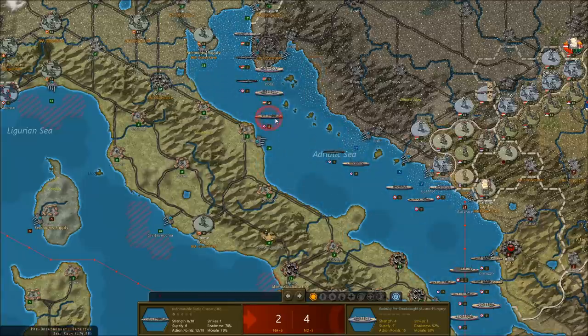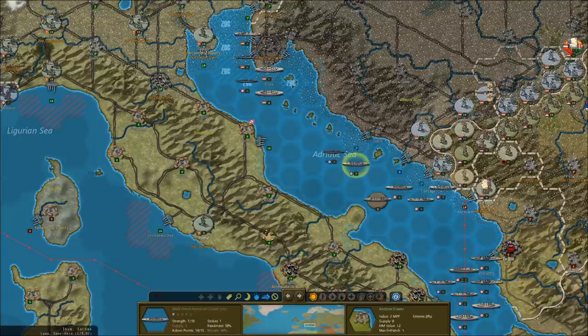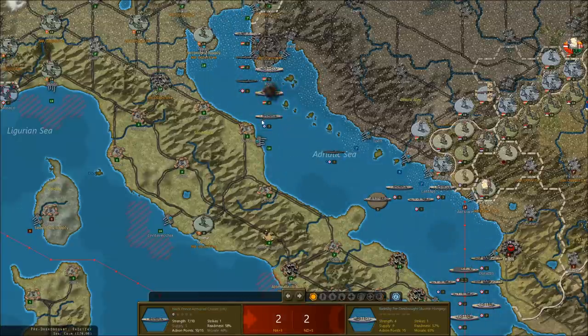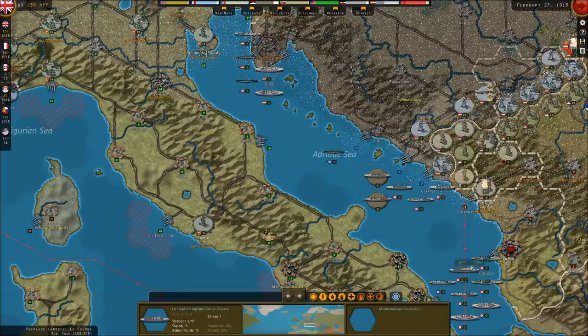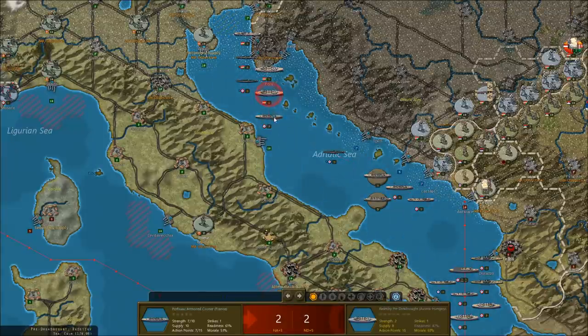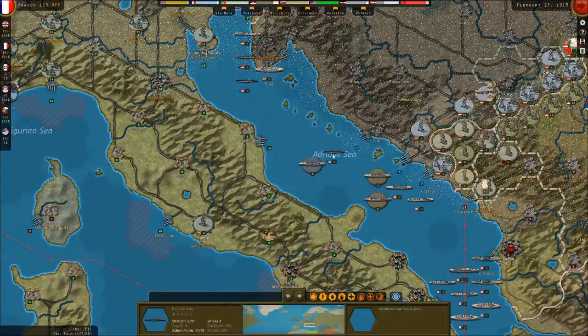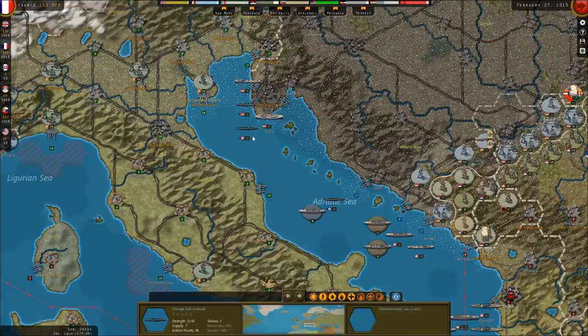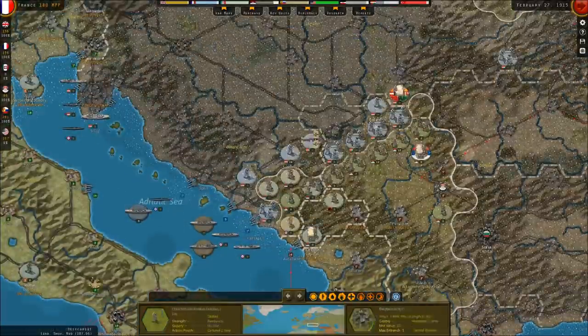I'll take a 4-to-5 odds attack. Get them — that's a 700 national morale bonus. Another enemy pre-dreadnought battleship sunk. For a nation whose national morale was at 39, it now drops to 37. Good result for us there.